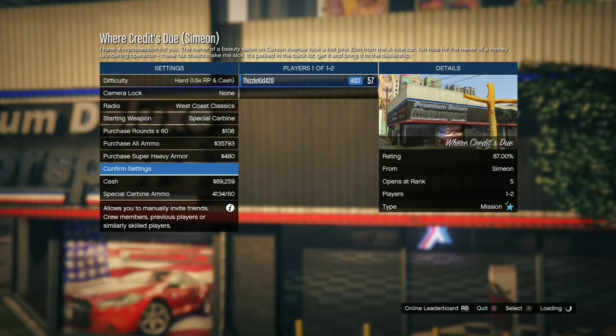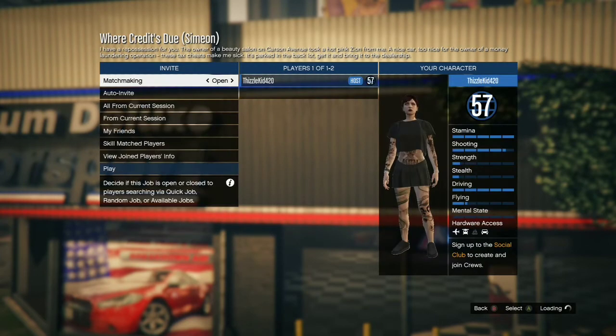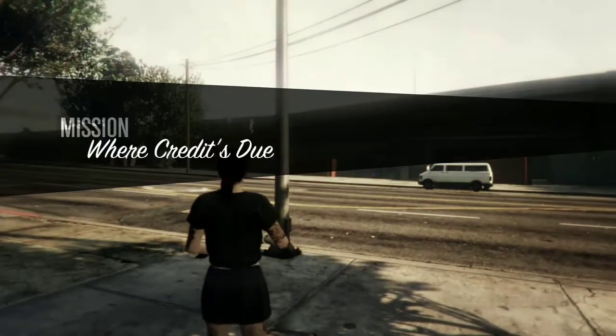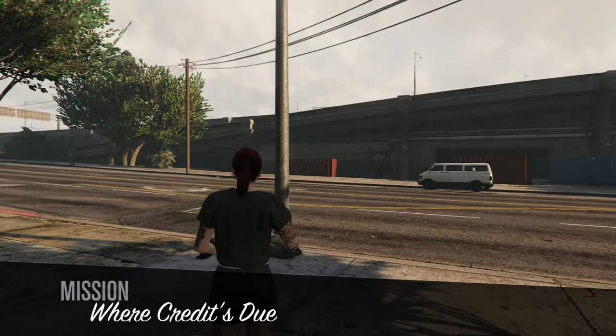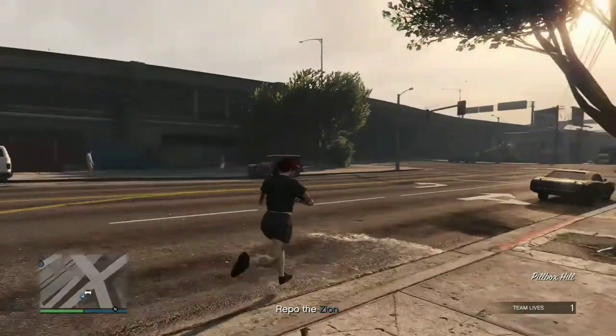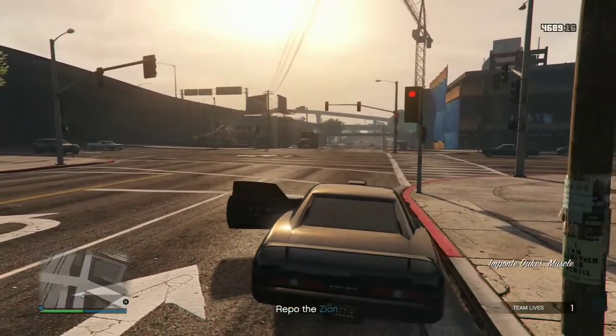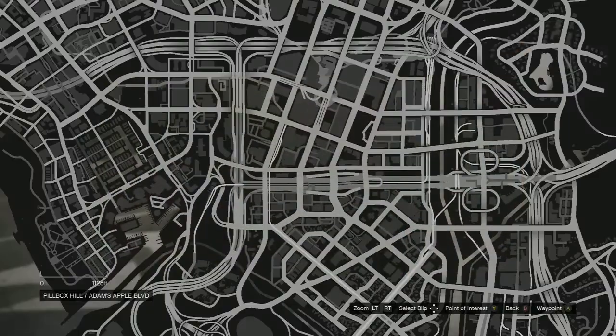Even if you're brand new to GTA, make sure you put the difficulty to hard — that's very important. Press yes and launch it on your own. Once it starts, you guys are going to want to set a timer in real life on your cell phone for 15 minutes. It's very important because we want this mission to last 15 minutes. We're going to be glitching it out and making a lot of money in RP.